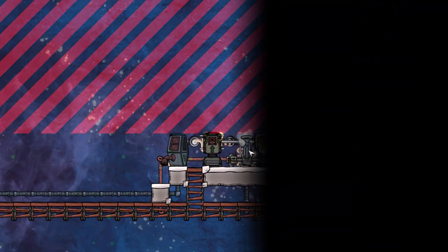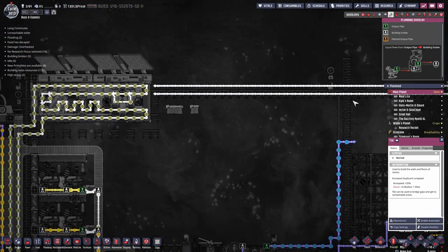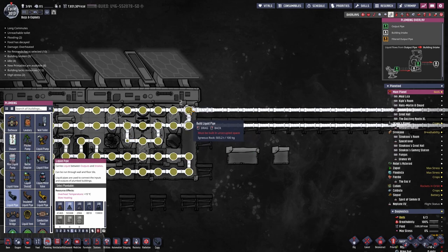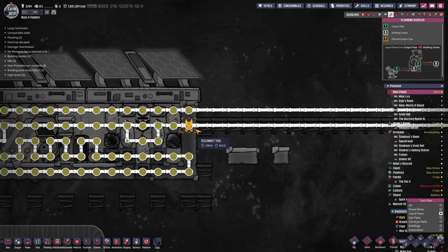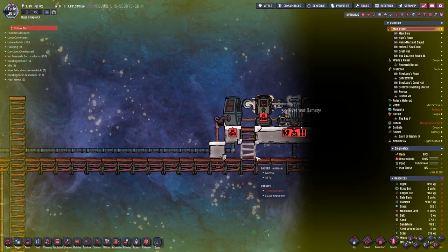Same to the top right. Is this burnt out? It is burnt out because we aren't cooling it yet, which we can do by hooking this up — like so. Then the dupes need to repair this sadly; deconstruct the autosweeper and rebuild it.